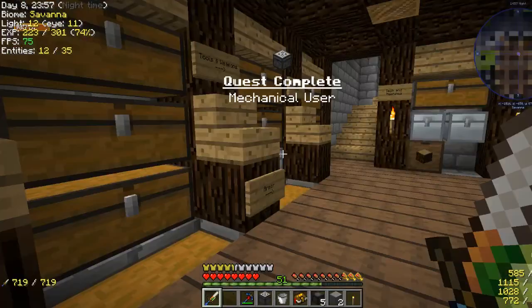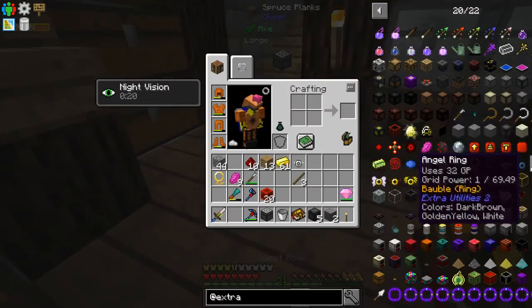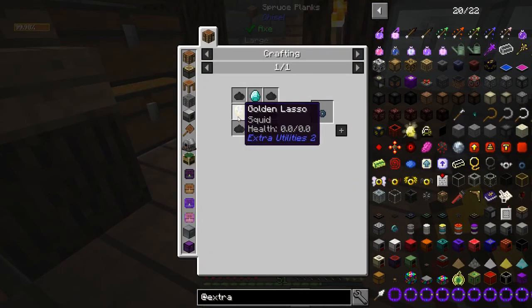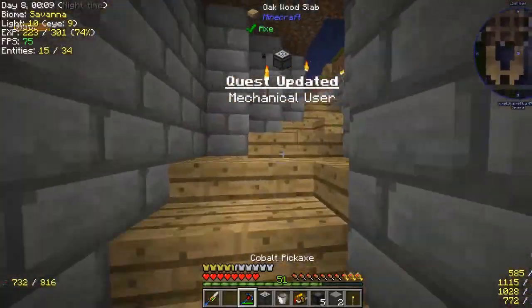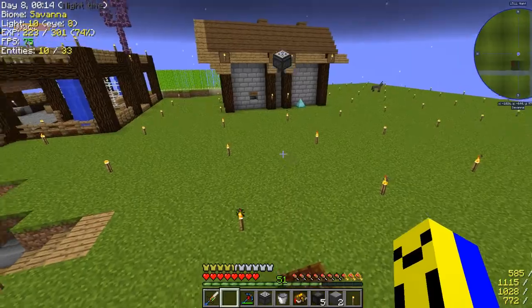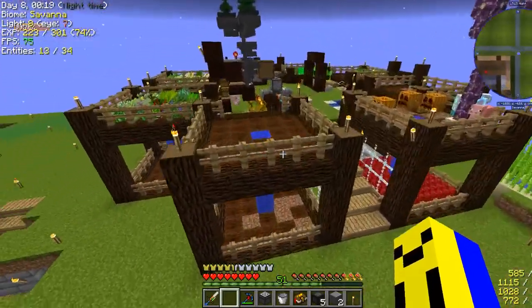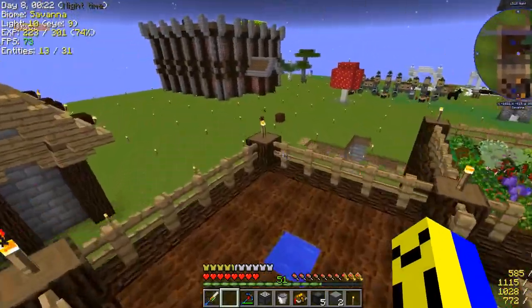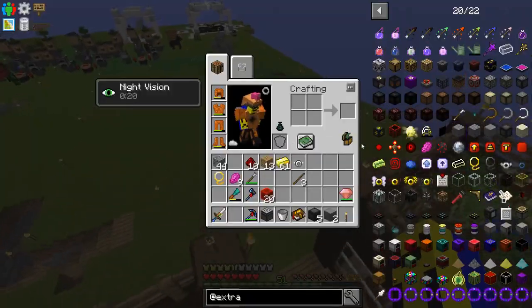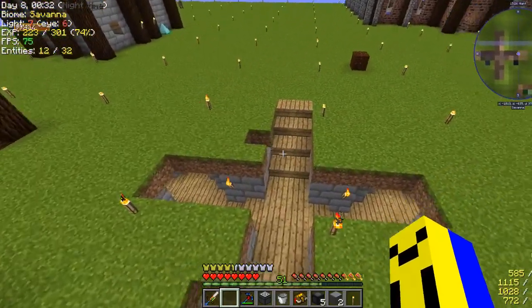I was originally going to make the ring of the flying squid, but as it turns out it requires a squid. And I don't know if you've noticed, but there's not really a lot of space for squid to spawn here. I'll have to make like a large pool of water in order to actually get a squid to spawn. Oh well, I think it'll be okay.